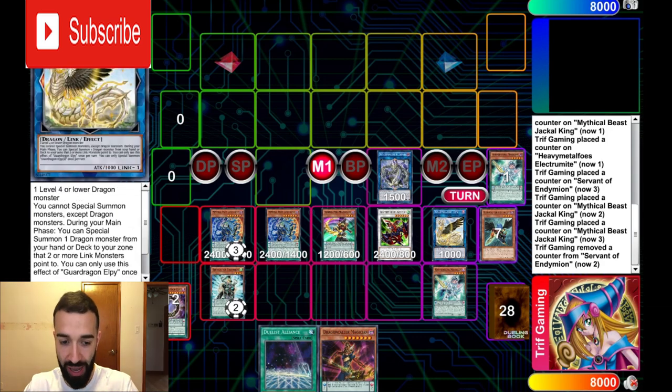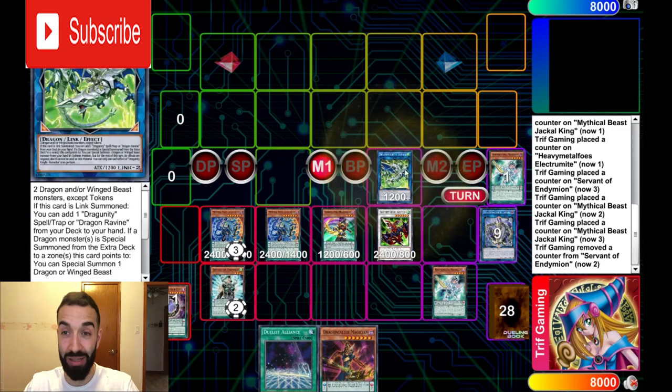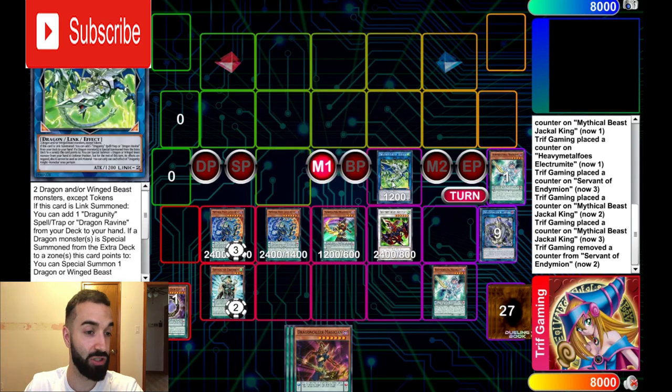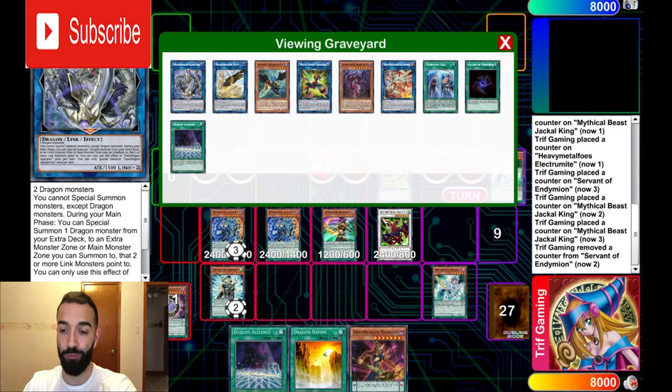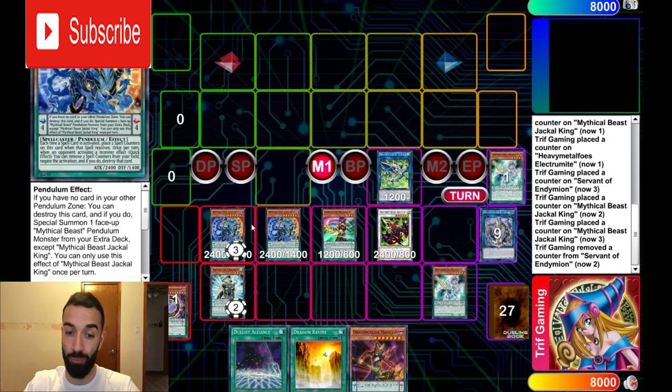Let's say they Imperm the LP. Then you go into Romulus with the Triple Burst. This card is coming out in Rising Rampage and it's amazing — it gives you a free Dragon Ravine for nothing just by Link Summoning. As you guys see by the title, it's a Tempest Magician FTK. We got a free spell from Romulus, and we'll get a free spell from Zephyros because it's going to bounce Harmonizing back to hand, which will activate again. We have two Jackals on board and everything is protected by Jackals.